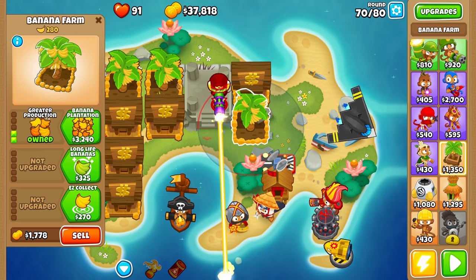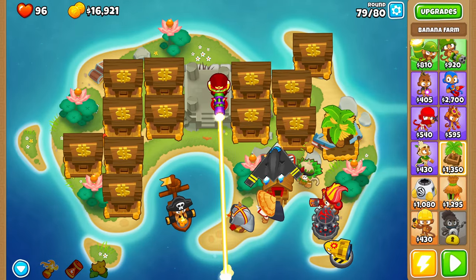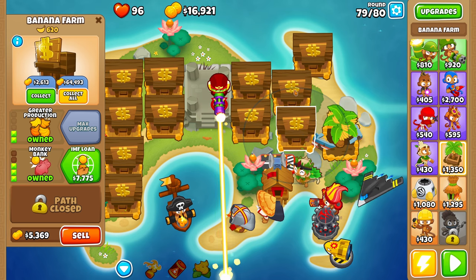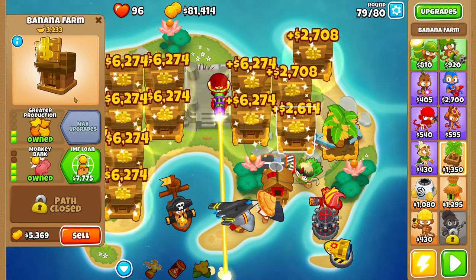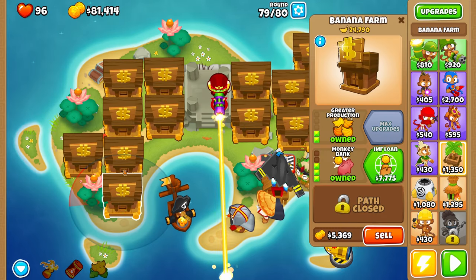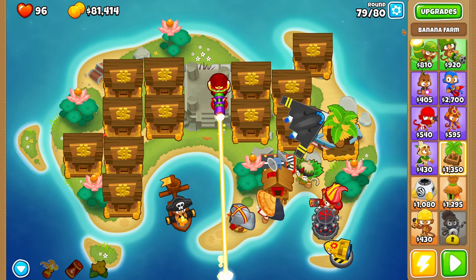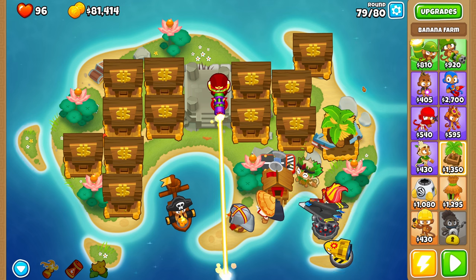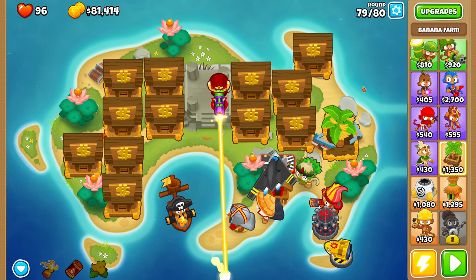We're coming to the last round of the game and most of our farms are ready to collect — let's collect them all. Now we've got about 80,000. If we wanted to sell we could, but we're going to keep going. With 80,000 I'm going to try and get the village combo done. Let's try to set that up first — I'll need to sell a few farms to make space.